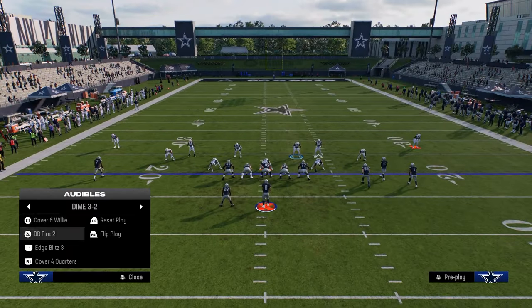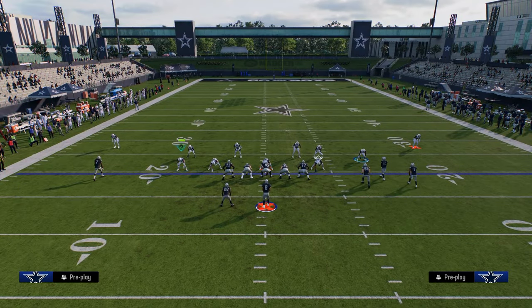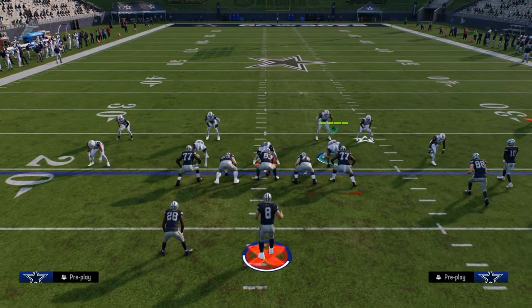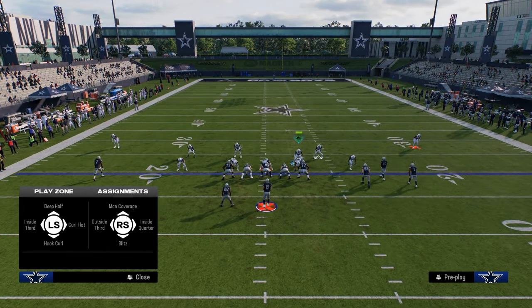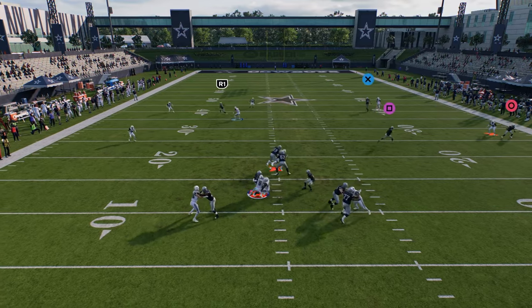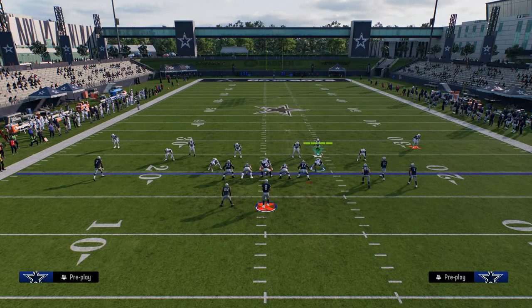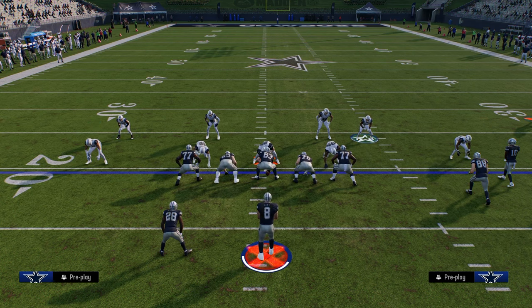The beauty of dollar is you don't necessarily need great blitzes — you need to be able to switch sticks. A send-five blitz I really like right now: out of Cover Six Willy, walk this guy down, walk this guy down, blitz him off the edge, then pinch the D-line and QB contain. At the snap, just lurk into coverage — don't run down the middle, work into a cover-three cloud type look. Against a blocked running back or meta pass pro, this blitz still gets pressure.